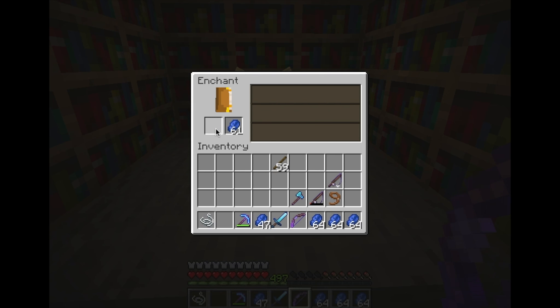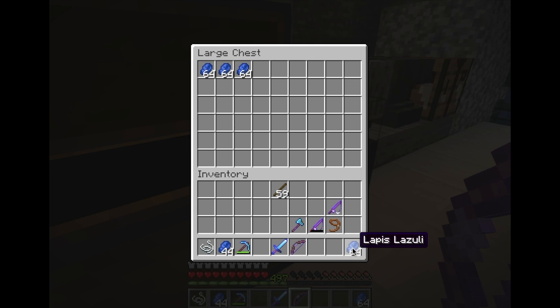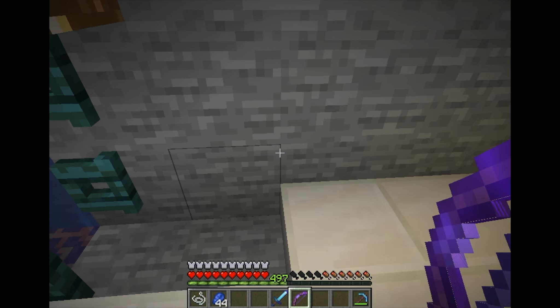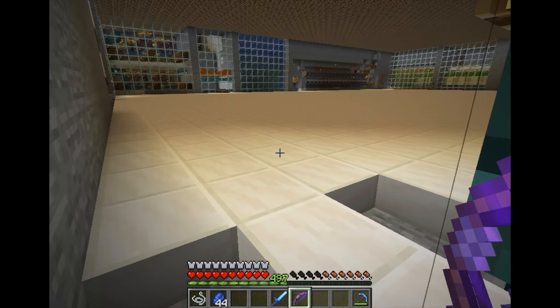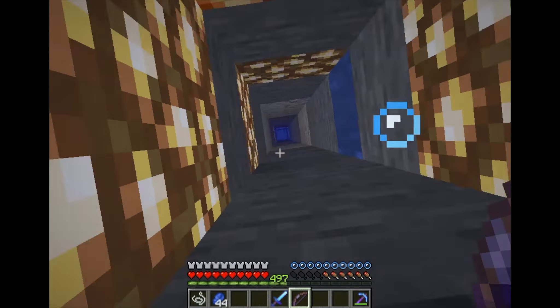Fortune and unbreaking 3 — I am not mad about fortune on the axe actually. I should also get an efficiency pick for just straight-up regular mining. I'm just gonna kill off half these sheep off-camera.